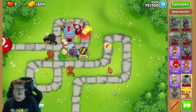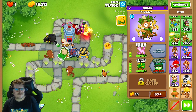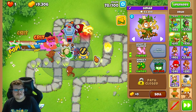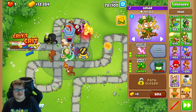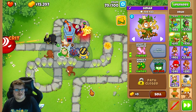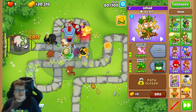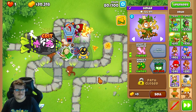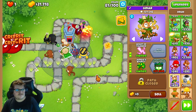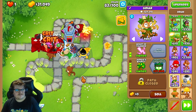Now we've upgraded it one more time, and now we can save up money for the Spirit of the Forest. You will earn so much money at around round 78 and 79 — it will go really fast. The Druid is what's popping everything. It will take some time, but we will have the money soon enough. This is a little bit of a mix of my viewer's strategy and my own.